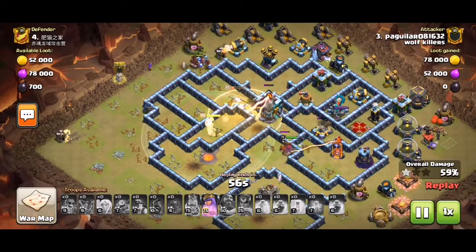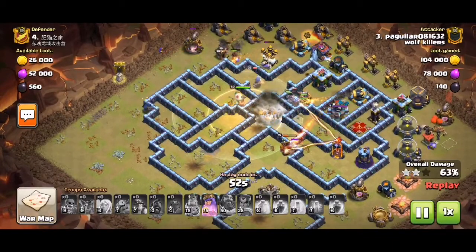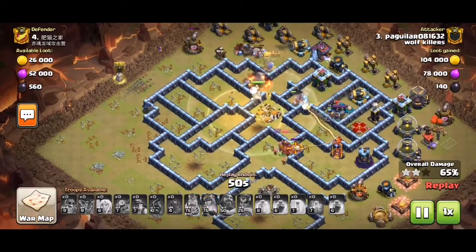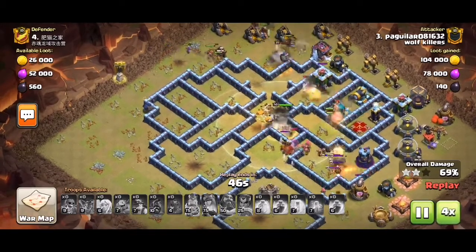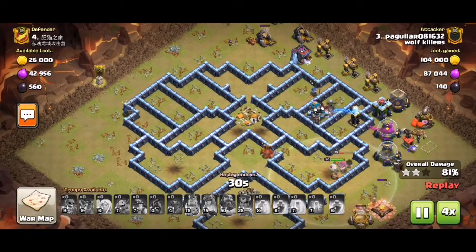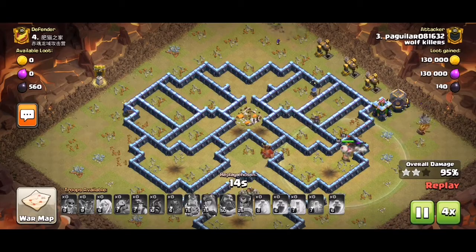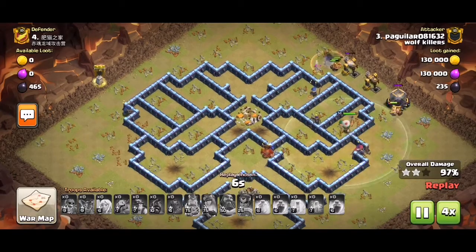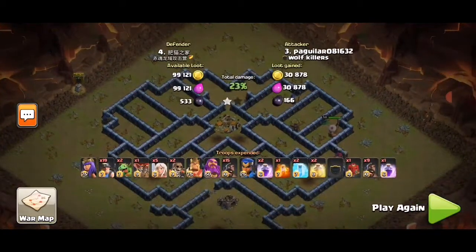I think the heal was a bit early because the troops were under warden ability anyway. But whatever — we at least take out the Scattershot, which is our last remaining obstacle. Queen's up and we have the warden surviving.